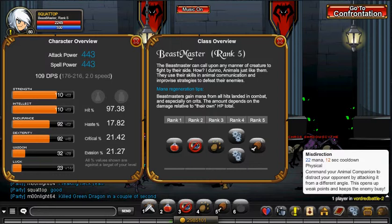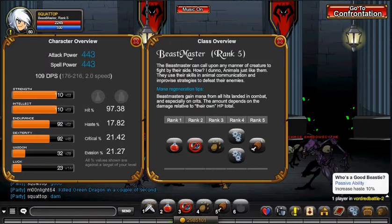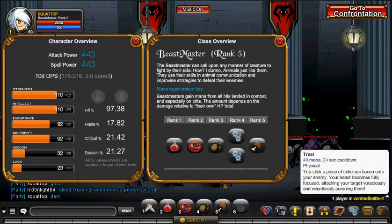Misdirection lowers their attack and has a chance to stun them — pretty much another attack. Then we've got our rank 4 passives: increase haste by 10%, increase damage by 10%, and hit chance by 5. And then Treat, which increases your haste and attack.